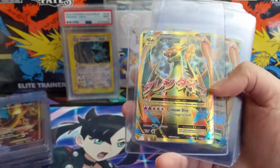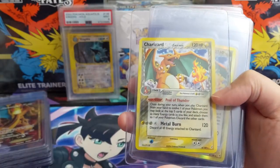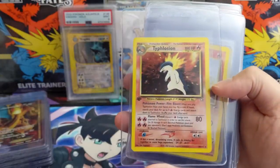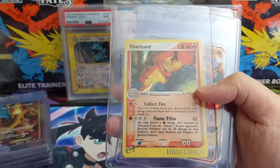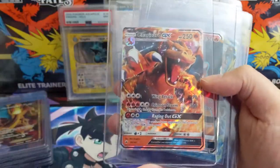We got a Mega Charizard — two of the Mega Y, very nice. Delta Species Charizard — very cool when he's electric type; we have one that's a reverse. Typhlosion — this is not the first edition. Blaine's Moltres. So we got some vintage cards too. The e-reader Charizard — don't recall exactly what set this is from off the top of my head.